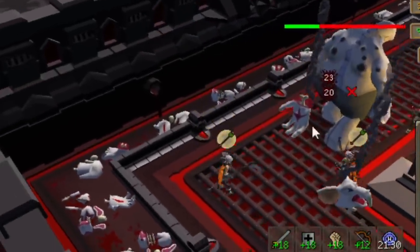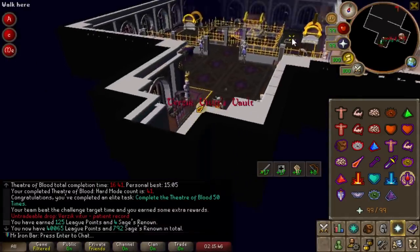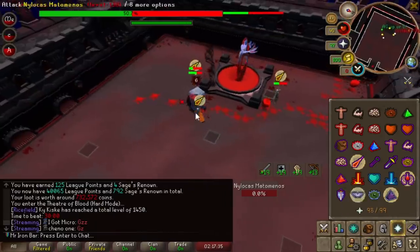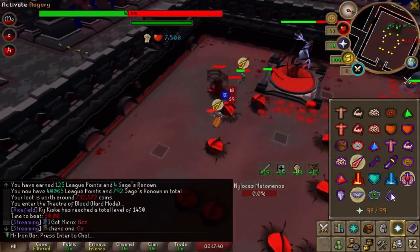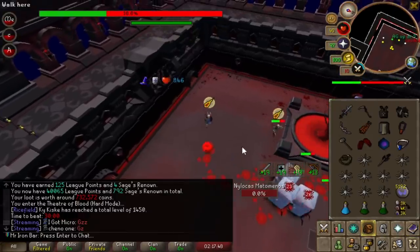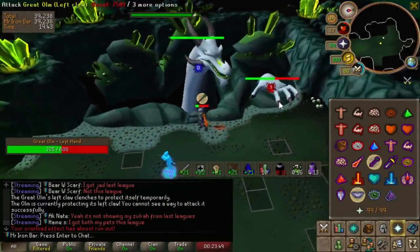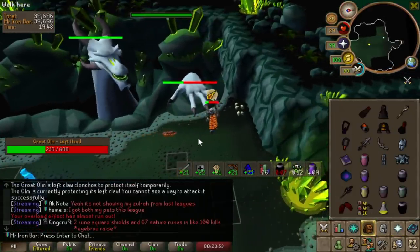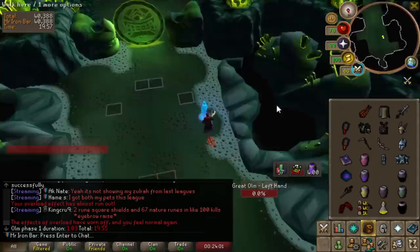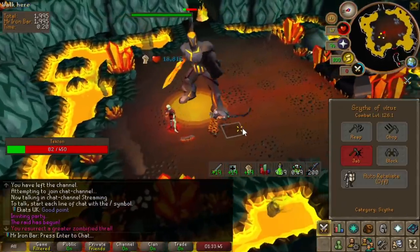Imagine back-to-back Scythe, dude — that would be insane. Oh my god, back-to-back Scythe — what the f***?! That's crazy, the odds of that! Holy crap! Dude, the Scythe is disgusting — I'm hitting 20k drops like every time.